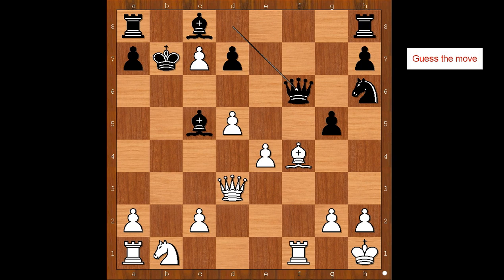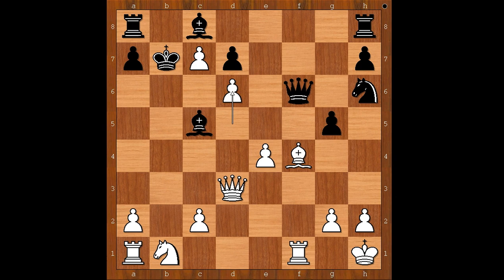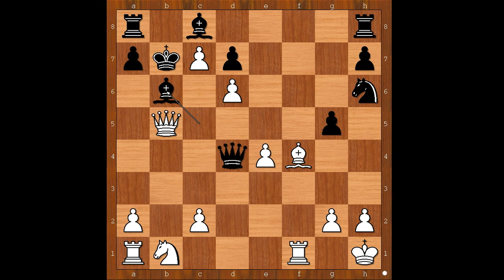King to h1. Queen to f6. White played a move and black resigned. What would you do? Perhaps there is more than one way to win. Paulsen played d6, and the player with the black pieces resigned. One line goes like this: queen to d4, offering to exchange queens. Queen to b5, check. Bishop to b6.